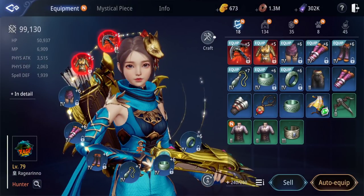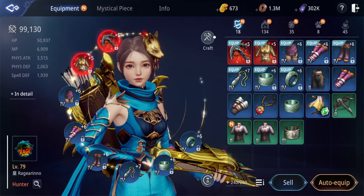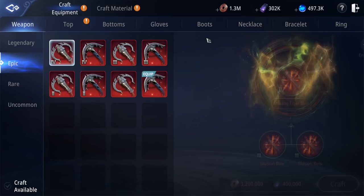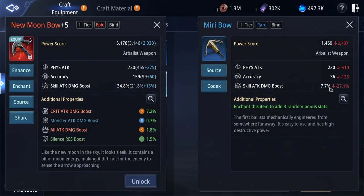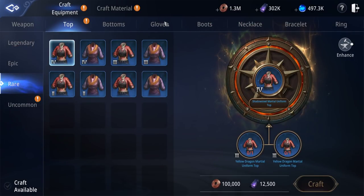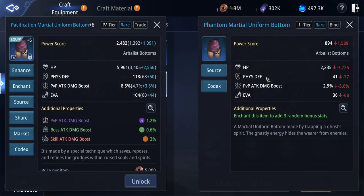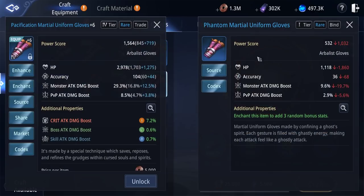My Arbalest is focusing on a boost build, so I don't have any reduction items crafted. To craft boost build items, click on Craft, go to Rare, and always choose the right side of the item — the right side focuses on boost, and the left side focuses on reduction. This applies to all equipment you can craft. As an Arbalest, you need to burst down your enemy before they can get close to you, which is why I chose the full boost damage build.